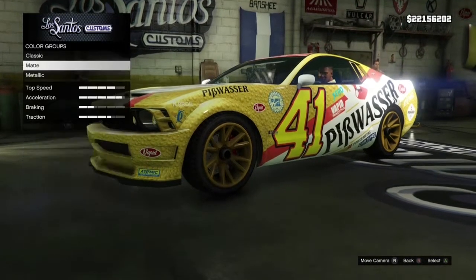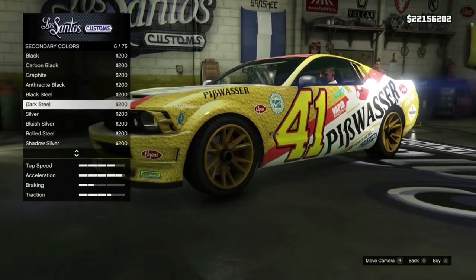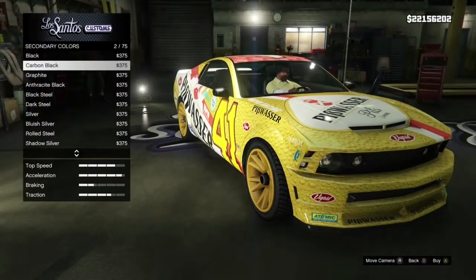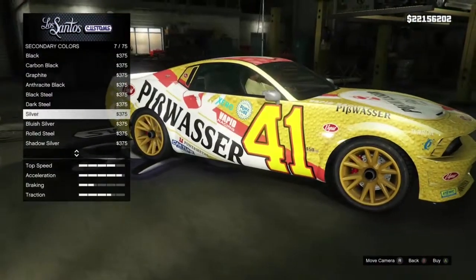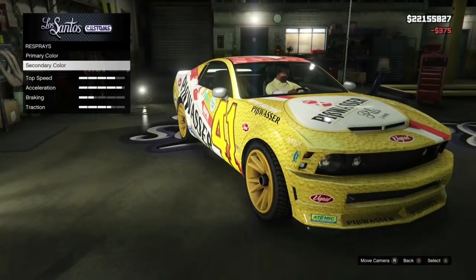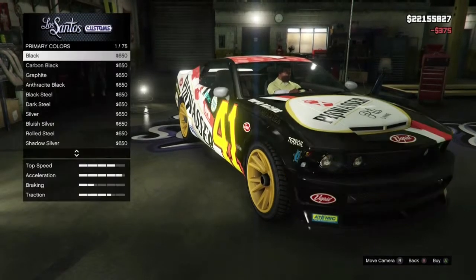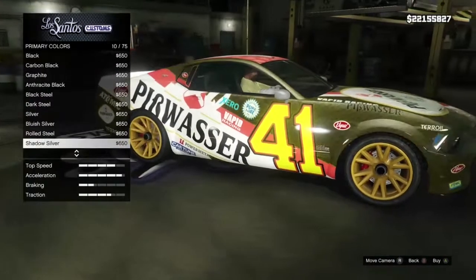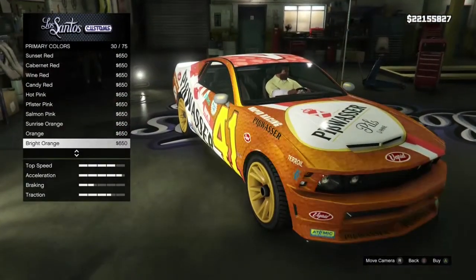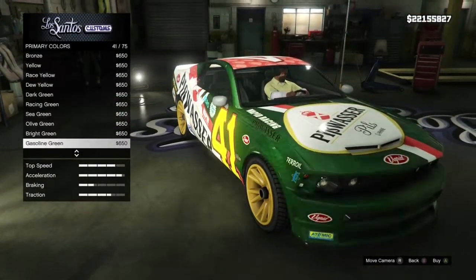Respray — the colors. How am I supposed to get a good color on this? How do I get a... oh, there we go. That's a lot better. I'm glad it doesn't take off the decals whenever I do the color. That's pretty good, right?